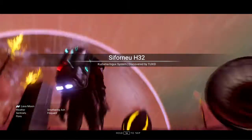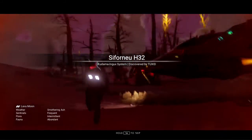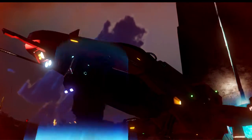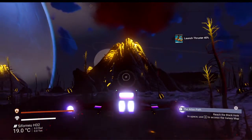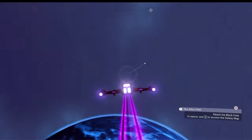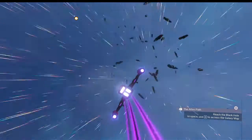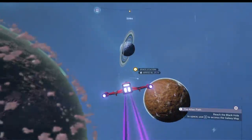Yellow volcanoes, interesting, with what looks like a red sky. Discovered by Tuxid. I haven't seen yellow like that — very vibrant yellow. There is a space station — good news. You can also check your scanner when you get there; it'll basically say what the economy value is of the system in your discoveries.